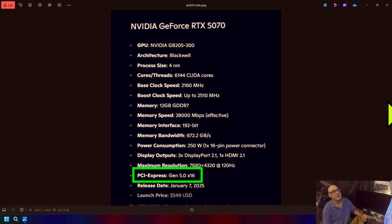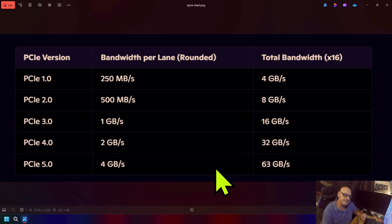If you don't understand what PCIe lane speeds are, let's go through them one by one. PCIe 1.0 is 250 megabytes per lane, with a total x16 bandwidth of 4 gigabytes. PCIe 2.0 is 500 megabytes per lane, for a total x16 bandwidth of 8 gigabytes. PCIe 3.0 is 1 gigabyte per lane, giving 16 gigabytes total at x16.